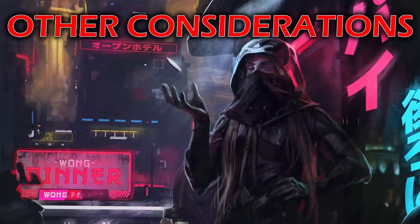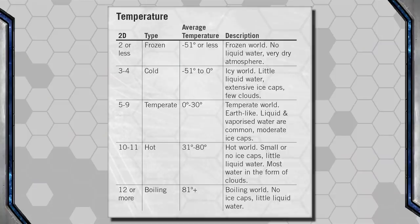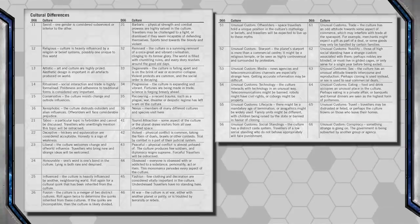However, there are a few other details the code does not give you that Game Masters — especially those building their own worlds — should take into consideration, such as temperature. It could be a frozen world like Hoth, or so hot that liquid water only exists at the poles. There's also culture — Game Masters should come up with local culture differences travelers might encounter, using the handy chart provided. These can be major things, but also small things like fashion — everyone here wears elaborate makeup, or a strange hairstyle, or space capes. Something that stands out, so when the Player Characters walk out onto the planet for the first time, you can describe something that makes it unique.